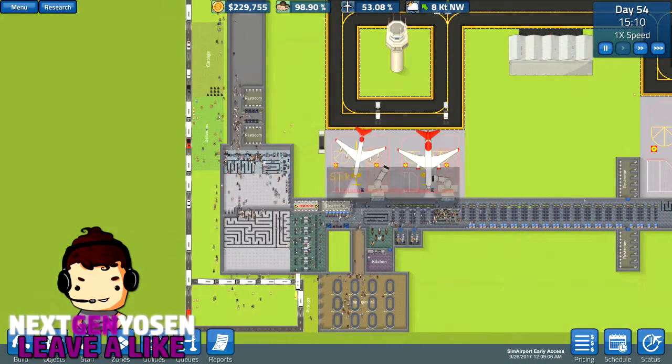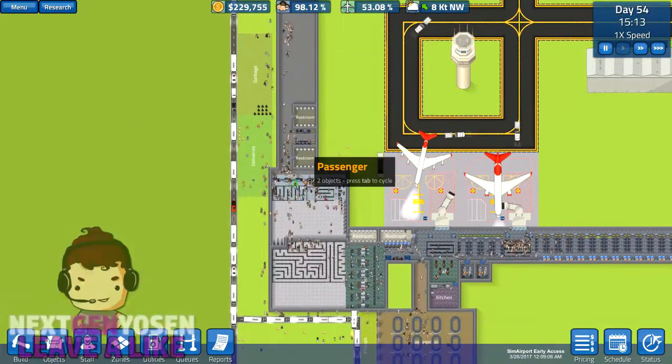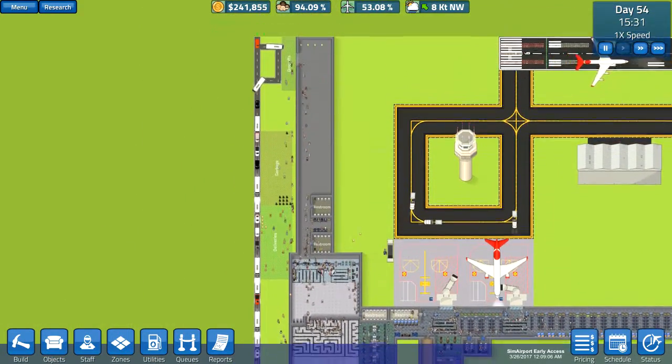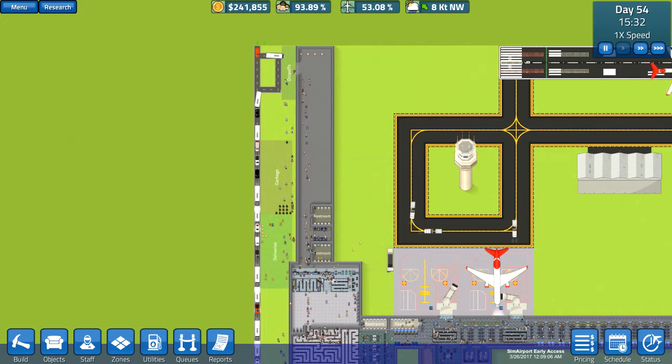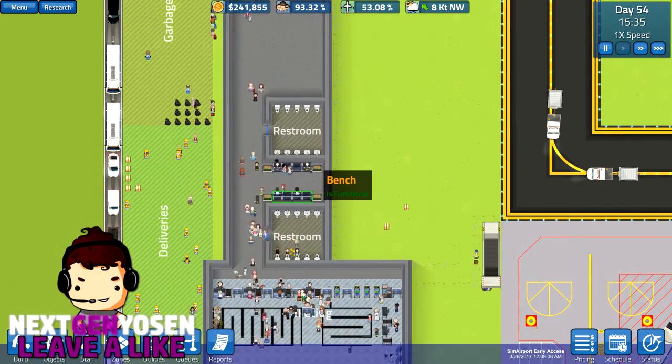Hey guys, it's Jen and welcome back to Sim Airport. So we have an issue right here with the restroom — actually, never mind, the restroom was just having a bad day, I guess. So when we last left off, we had finished making the giant building over here, along with two restrooms and some benches, which are apparently very busy over here.